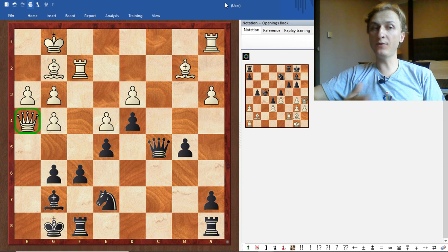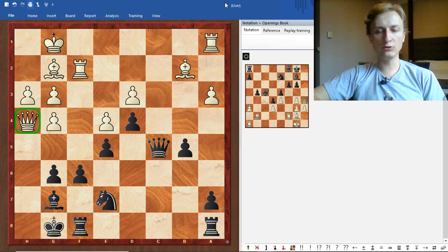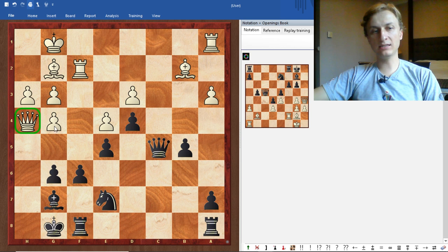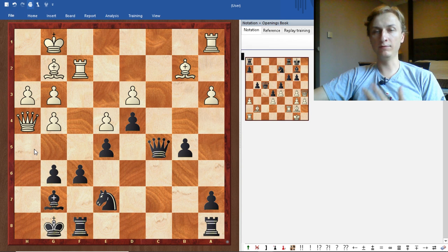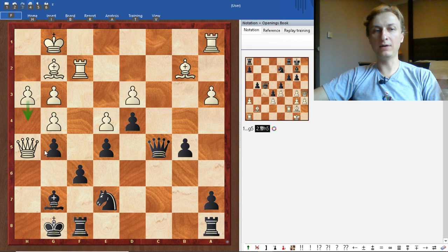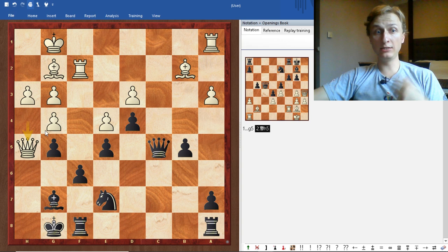That's a sign — if a piece cannot move, maybe you can trap it. So let's focus on that queen. The only way to attack it is g5. If we want to trap that queen, we need to play g5 now, because otherwise white could play g5 and the queen escapes. After g5, white has only one move: queen h5. That's a good sign if your opponent has only one move. But g5 is a horrible strategic decision — it weakens all the white squares and gives white the possibility of undermining our king with h4.